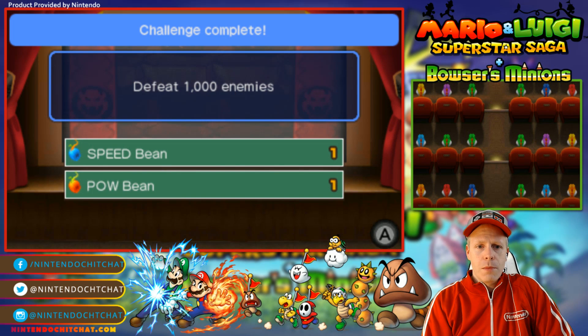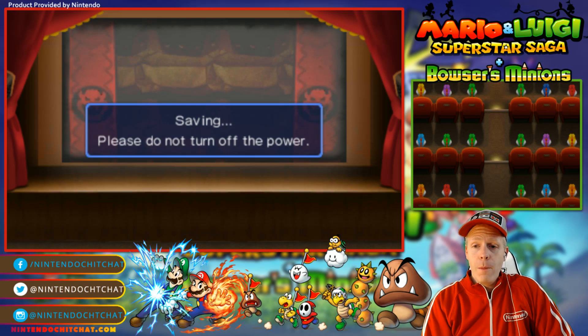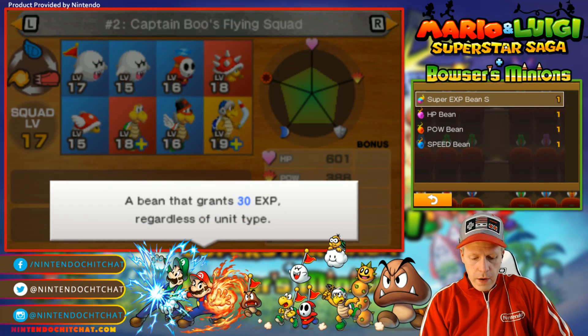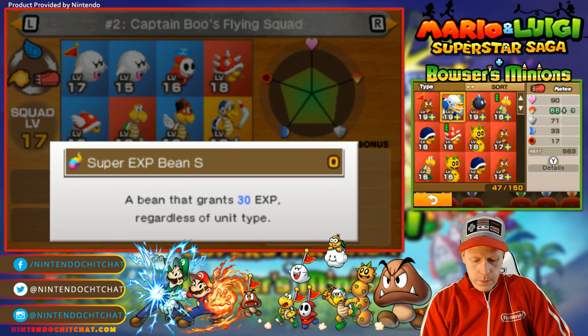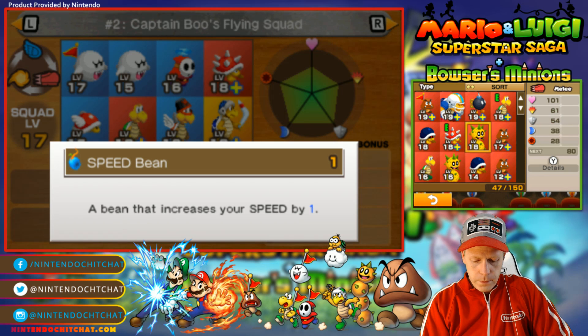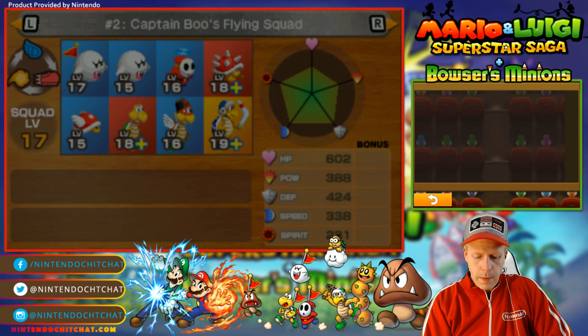We got some more boos. Hey, we got some challenge completes. We got a speed and pal bean, which is good. Let's fortify here. Let's do that — HP bean. Give you that. Speed. Pow.